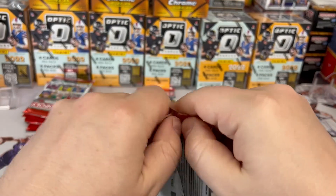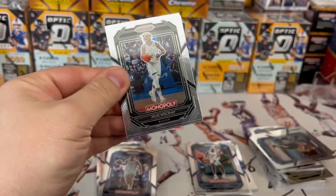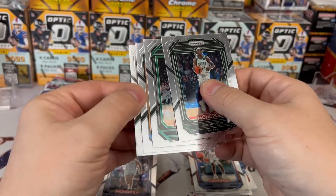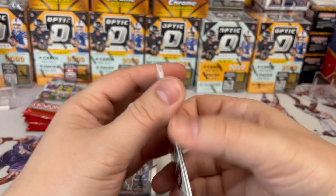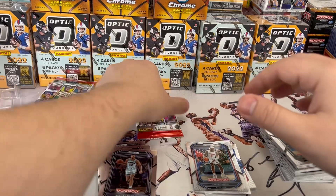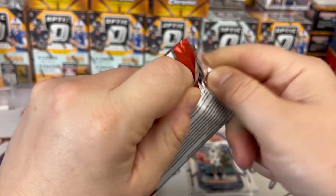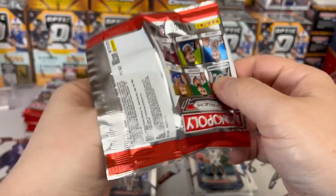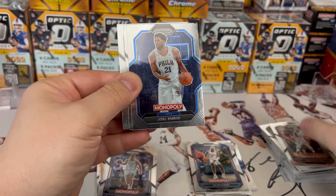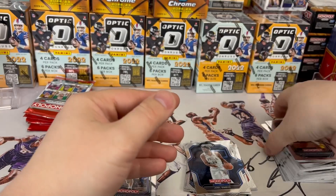I've seen lots of openings where it was just all base. Holiday, Marcus Smart, Randall, Christian Wood — that takes the number one worst pack. Last pack from Booster Box 2: Butler, Embiid, SGA, and Porter Jr. again.